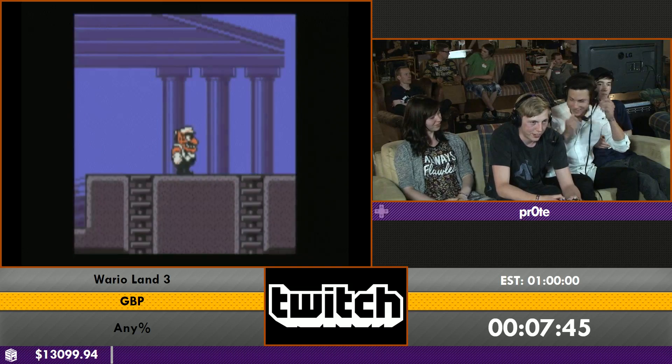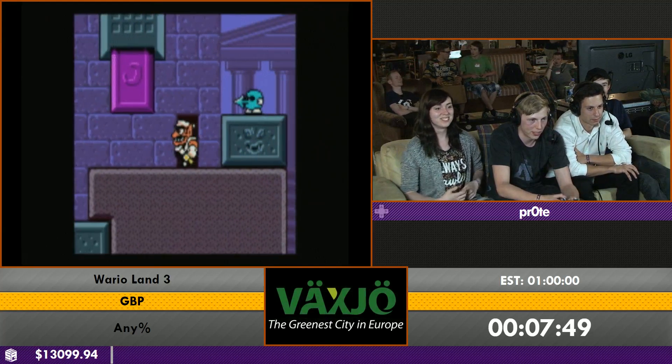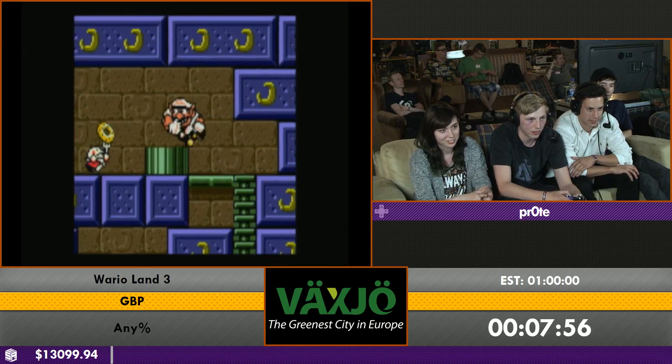Entering the same level again for another chest — it's night time now, so I can go this way. This wall — the door — is open. Later in the game you can just destroy the door, but not at this point.